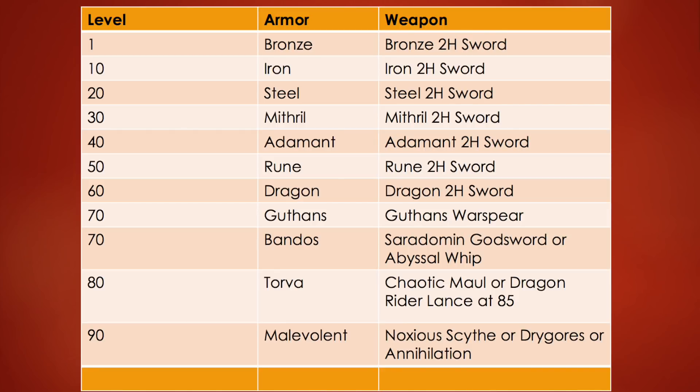At level 80 you're going to want Torva armor and the Chaotic Maul, and the Dragon Rider Lance once you get to 85. At level 90 you'll want Malevolent armor, Noxious Scythe, or Drygores — and Annihilation if you don't have the money for those.